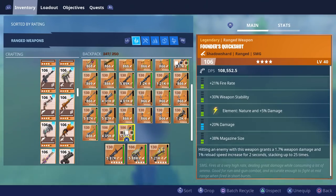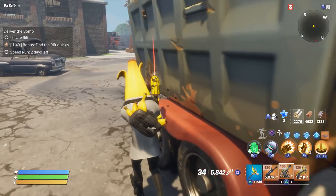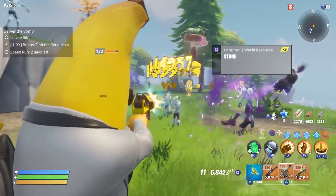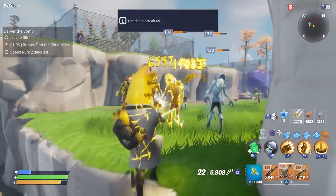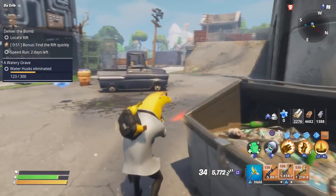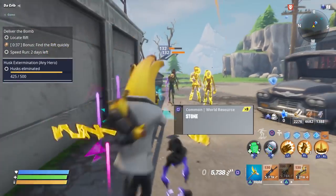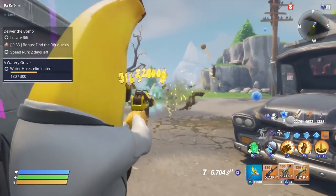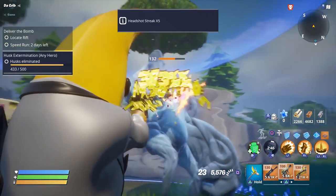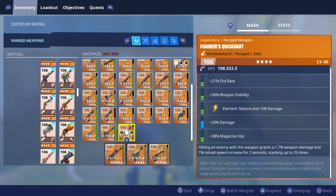Let's try it with the founder's Quick Shot. Whenever you hit an enemy it's going to grant a 1.7% increase in weapon damage and 1% increase in reload speed for two seconds, and that can stack up to 25 times. So you're going to want to spray it in order to really increase that damage as quickly as possible - hitting enemies also increases your reload speed. The normal reload is about two to three seconds, and after getting a bunch of hits it's about two seconds, so it is a little faster and it does increase your damage. It definitely feels better than it used to.